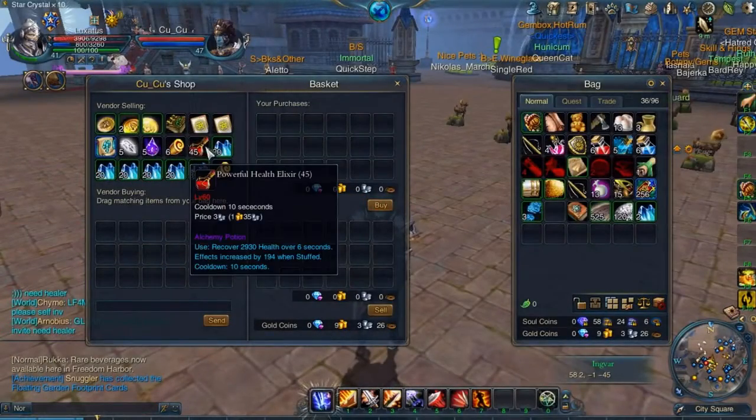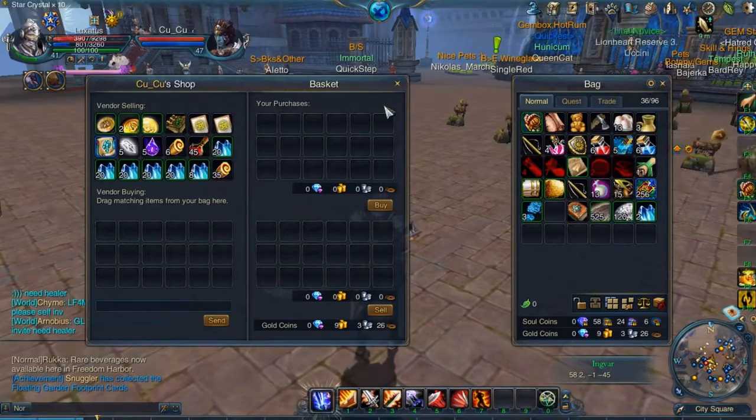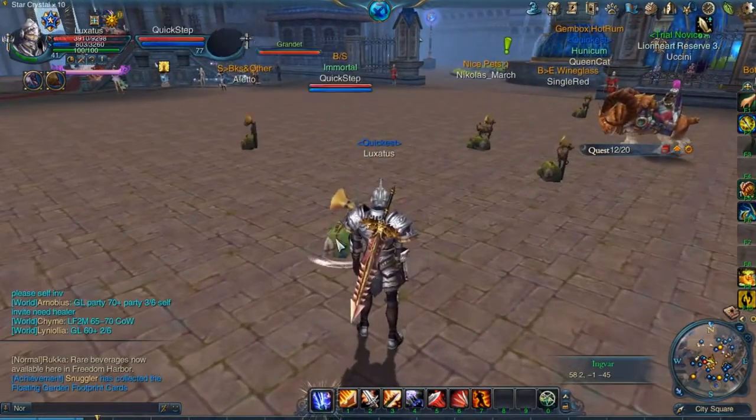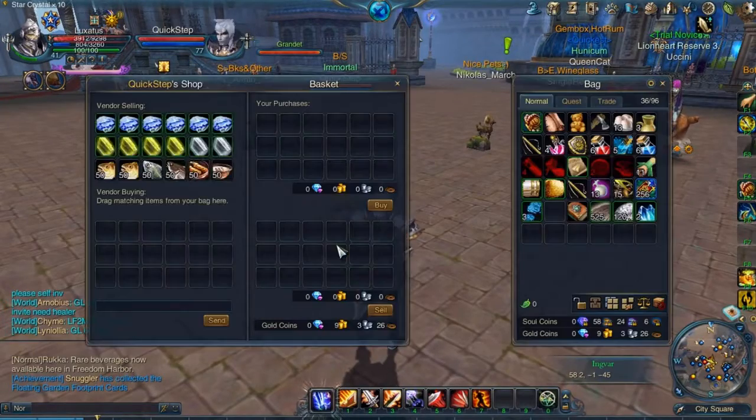Finally, all 3 ingredients can also be obtained by trading with other players or buying them through auction houses. However, this isn't really recommended since it can get quite expensive at times.